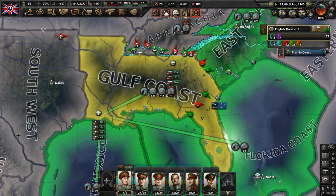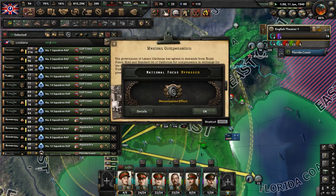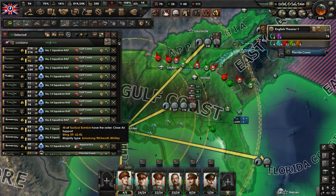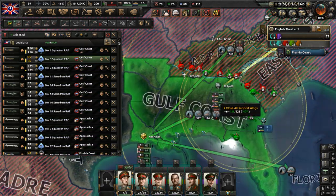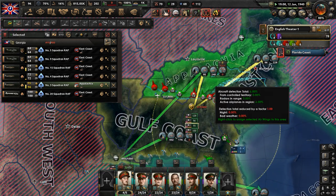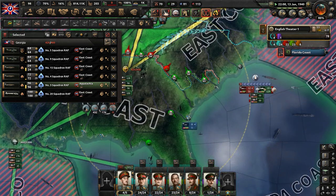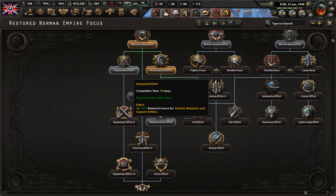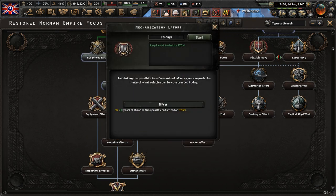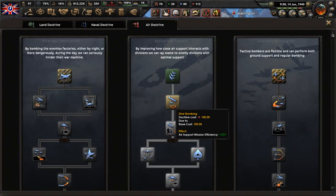Let's move more bombers in — move them into Appalachia, have a few close air support. Let's move a squadron of the RAF into the Appalachian Mountains, a fighter squadron anyway; we already have close air support up there. We need more planes just to give us more close air support and fighter support overall. No national focus set — let's complete motor-right mechanization effort. Doctrines available relating to airplanes — let's get dive bombing unlocked.